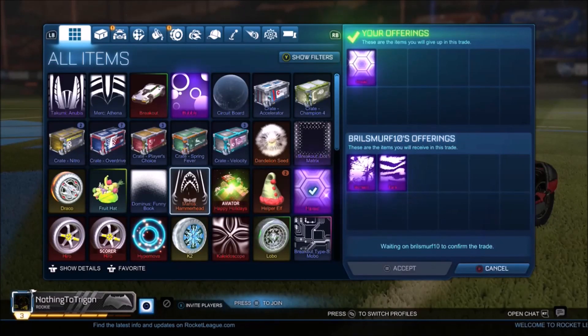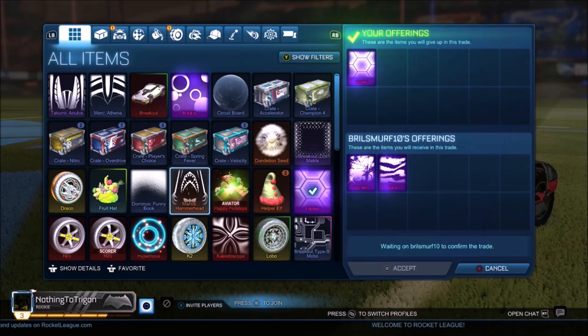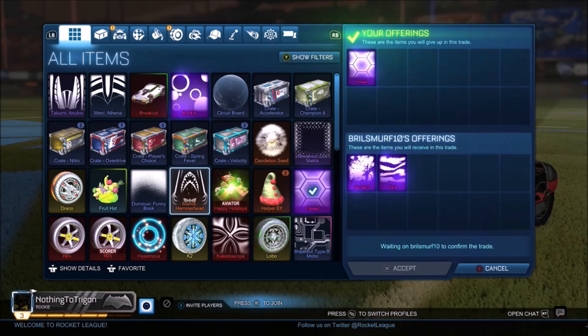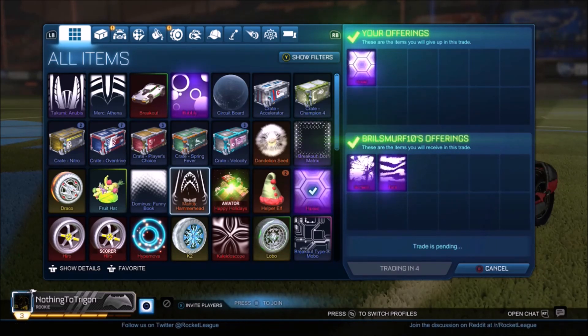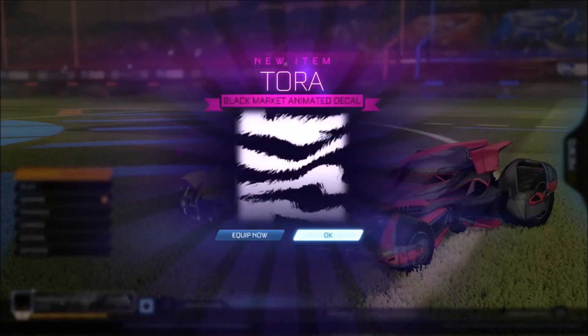After listing my Hex for a very long time, I find a buyer that has a Biomass and a Tora, and he really wants to get himself a Hex. I was like, okay, that's a reasonable overpay. Even if you get offered two BMDs and two Toras for a Hex, just take it — because you can flip the two Toras and get yourself some PCC crates. Even at minimum price, you're getting yourself 10 PCC crates, which is Hex and adds. That's a positive trade, and I'll probably get myself a Parallax in the end for those mystery decals.